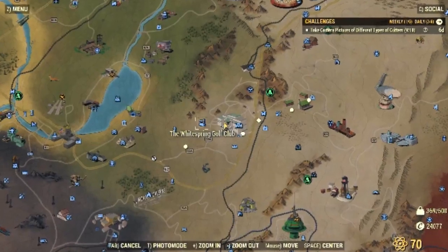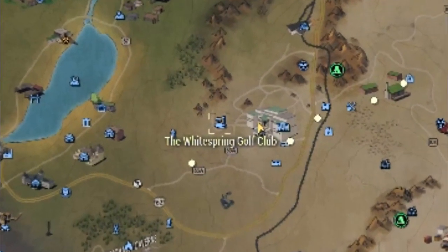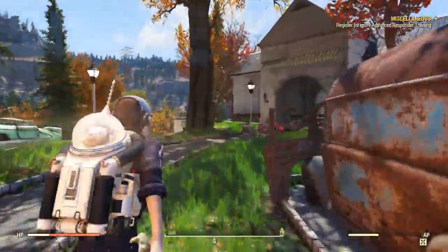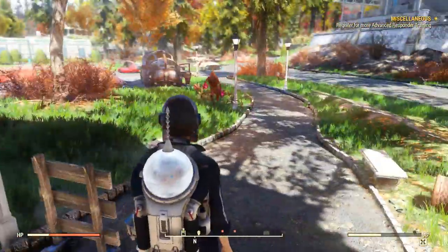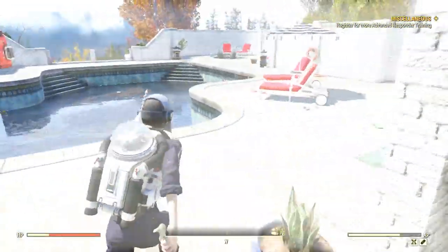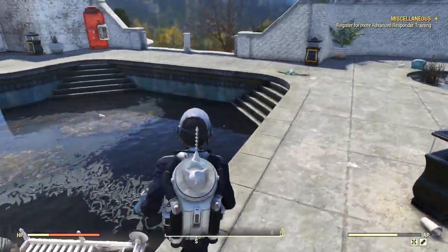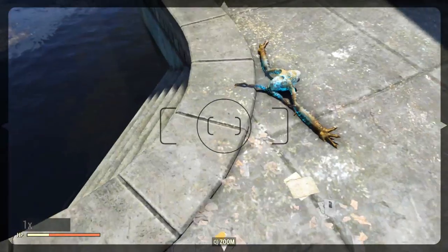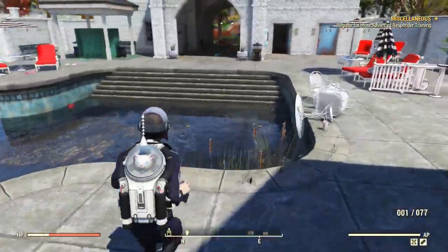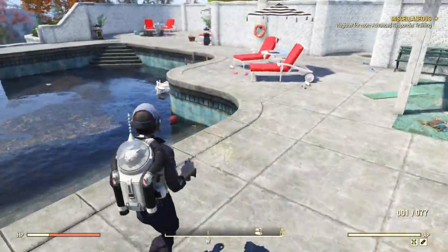For the last critter, I went to the White Spring Golf Club because it is very close and I basically needed a frog. They were kind of dead — someone else got to them before me. But you can just take a photograph and it does count. And that's how I found different critters in one single server.